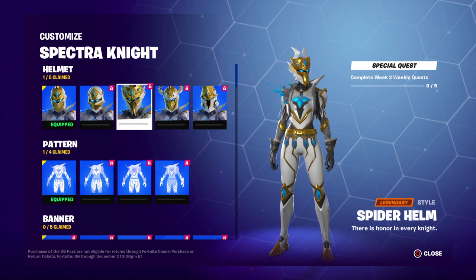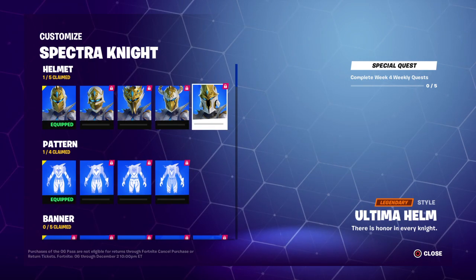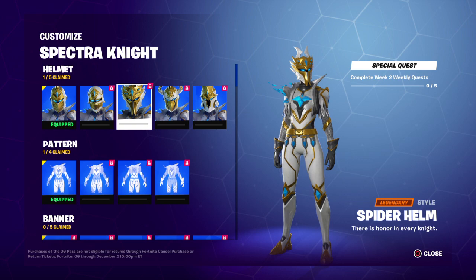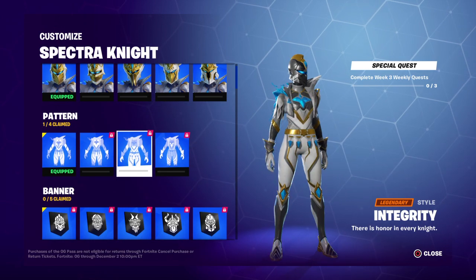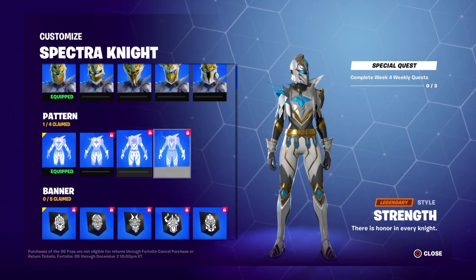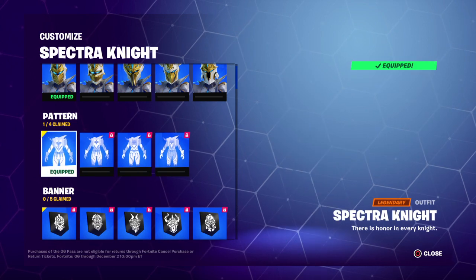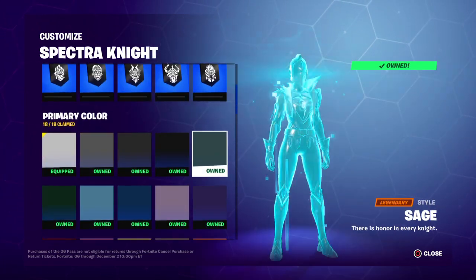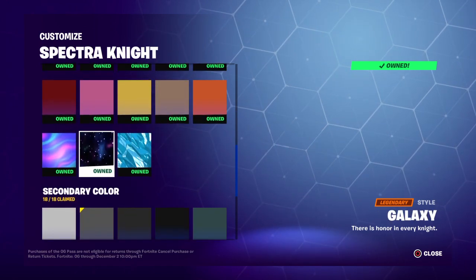Let me know in the comments which one you guys like. These two look pretty cool — I actually like that one too, I think that one might be my favorite. And of course there are different patterns. I like how they actually did this — you can claim the banners and you've got the different colors, which you should already own, which is nice.